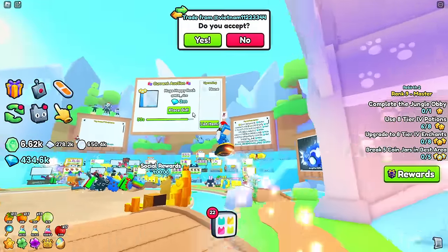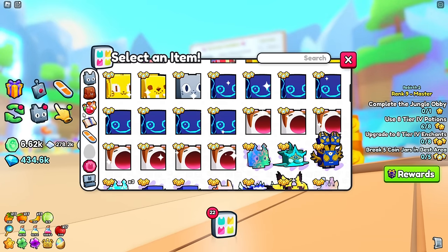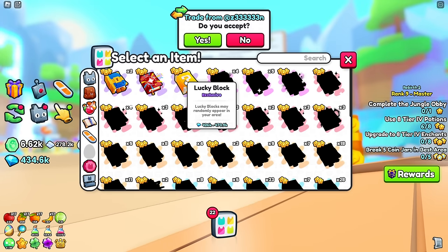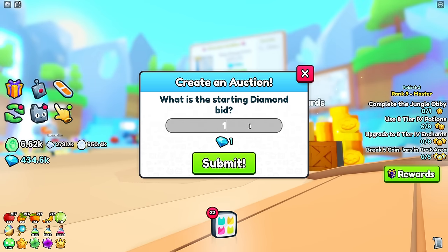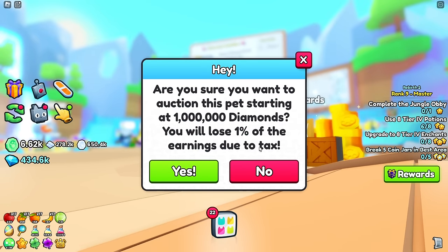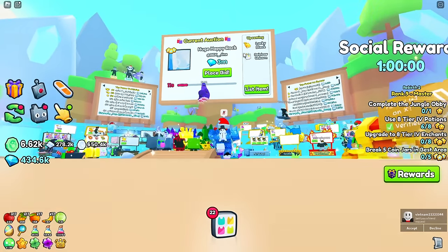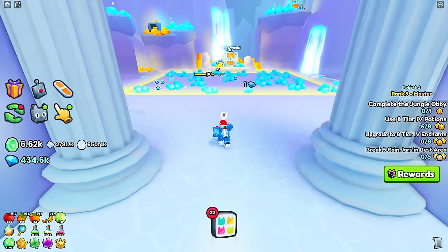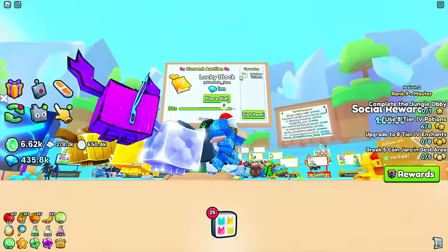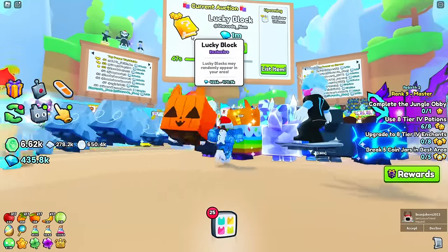The first new thing they added is the auction board — technically it was here before but now you can auction enchants and other cool items. I'm going to auction my lucky block. I've heard it goes for around 400k wrap but I think it's worth more, so I'll set the starting bid at 1 million. You lose 1% of earnings due to tax, but let's go for it.